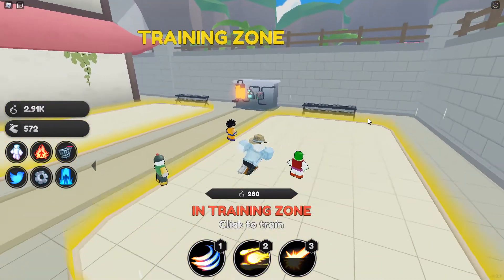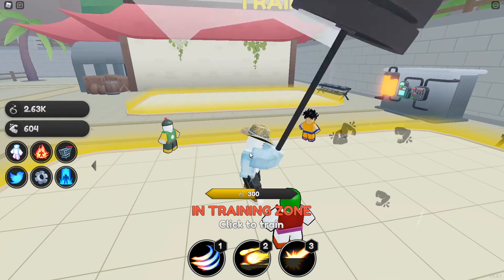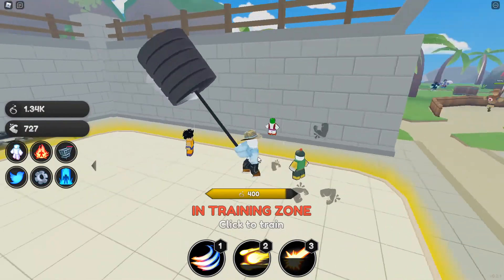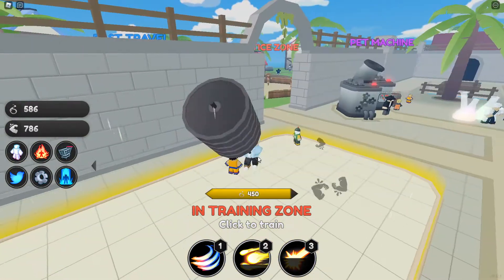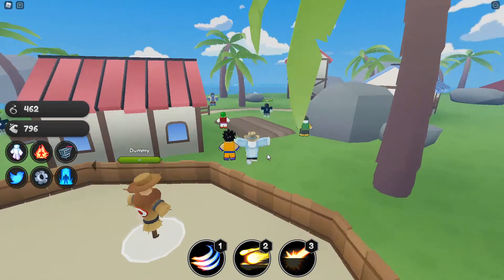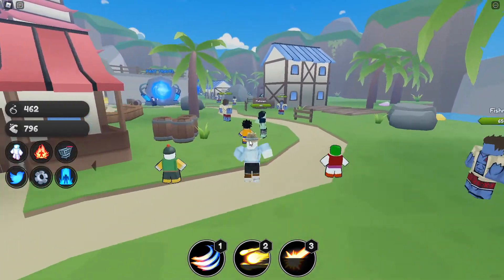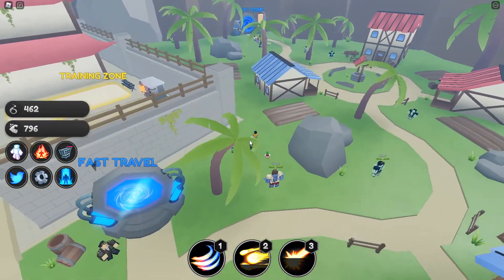The training zone here costs 280 Spirits for one click — wow, the strength multiplier is even higher in this map. There's a guy holding a barbell, he's going to get jacked! We have a practice zone, a nice island map with good details, Fishmen enemies, fast travel, and the big boss in the back — the Fish Lord. Other players are here so we can team up.